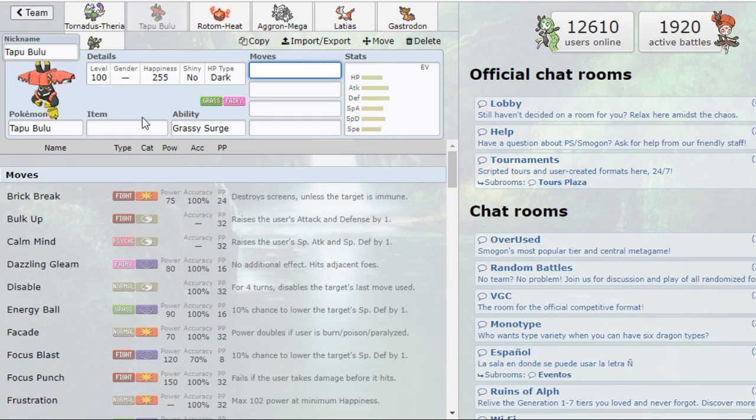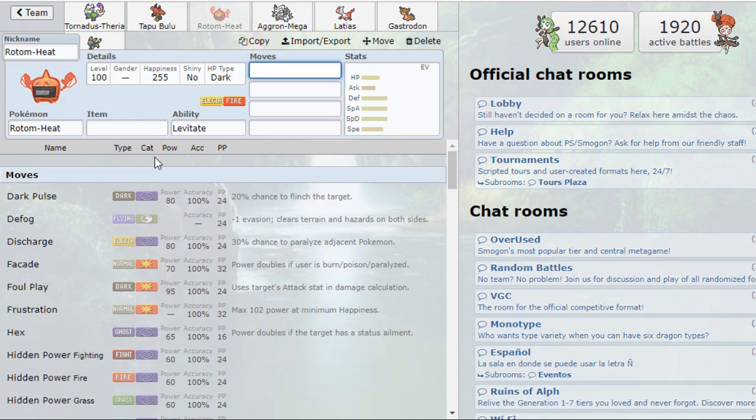I next drafted Tapu Bulu because I wanted a wallbreaker. I've actually used Tapu Bulu in a previous draft and it brought a lot of success. It's a very strong Pokémon and this generation it gets access to Close Combat, High Horsepower, and Play Rough — a lot of great new moves — so I was excited to use it.